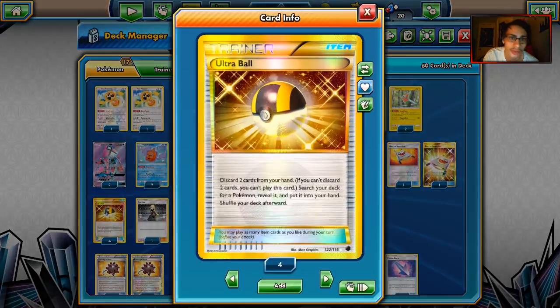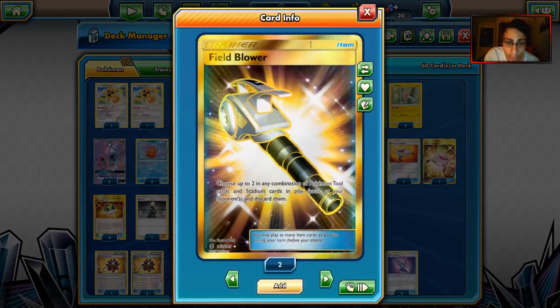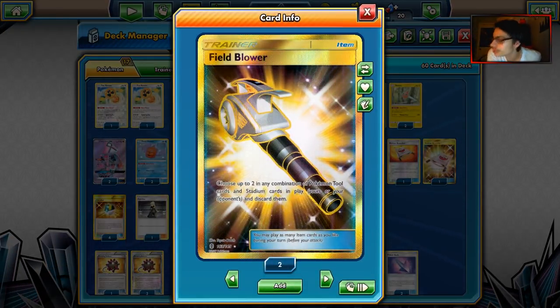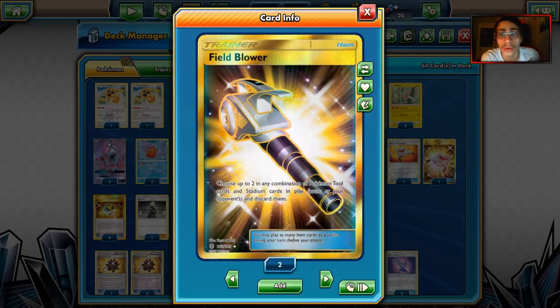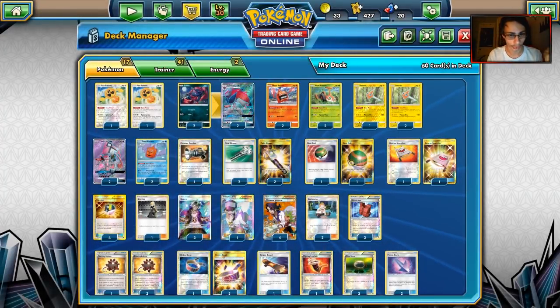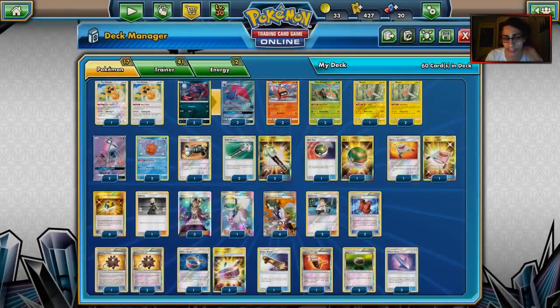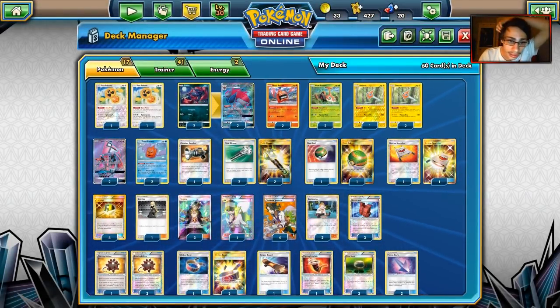With Field Blower, we'll put two tools in play and then Field Blower them off — that counts as a double discard. There's also Bursting Balloon, a tool that discards itself, so we're playing four of those. Getting cards in the discard isn't too hard, but it might take a couple of turns. You're definitely not going to get this on turn one. We have Zoroark for early pressure and Lele with Wonder Tag to soften them up, then come in with Rotoms.